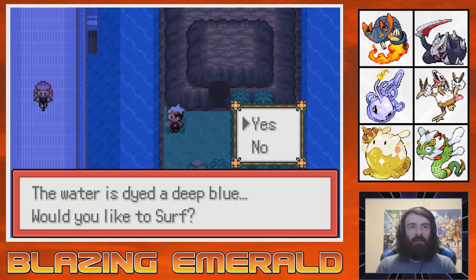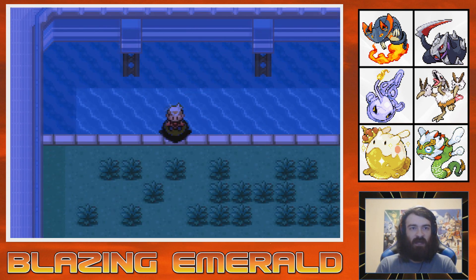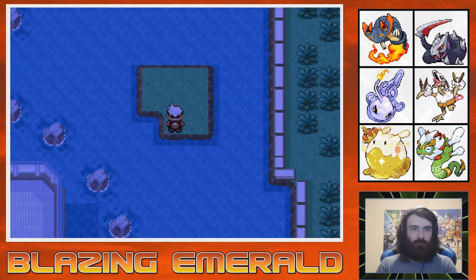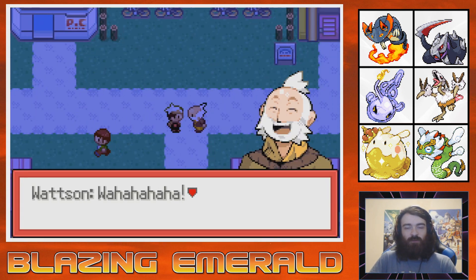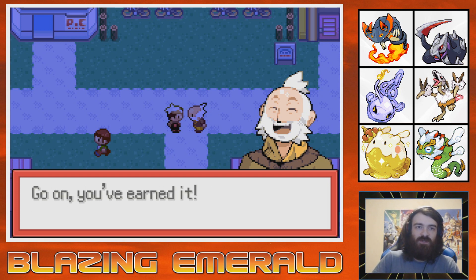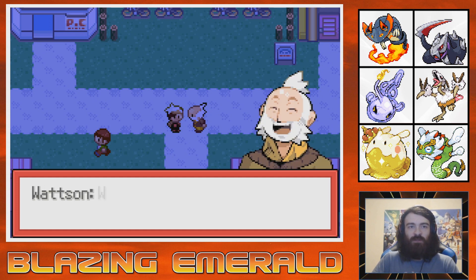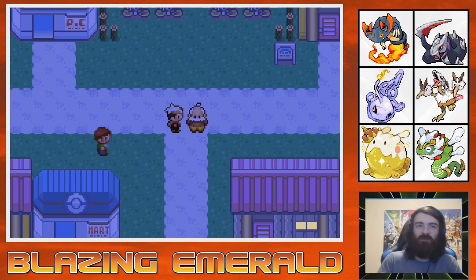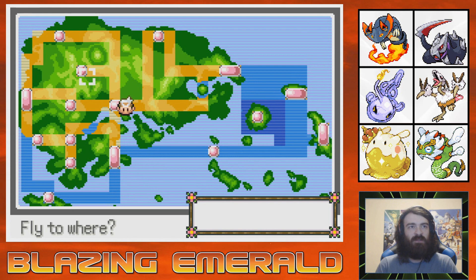Let's go ahead and start making our way over to our next goal, which is going to be Fallarbor Town. After I quickly check for Raikou candy. But before we go to Fallarbor Town, we have Watson to return to, because he has a TM for us. We'll go ahead and grab ourselves Thunderbolt. At the moment I don't think we have anyone we really want to put it on, because our Electric-type already has Electric-type coverage.